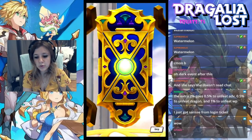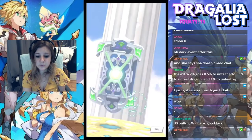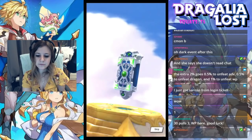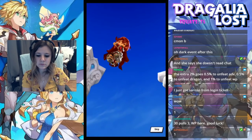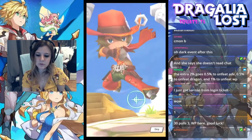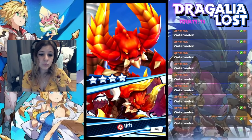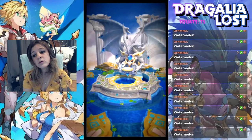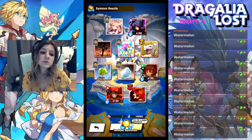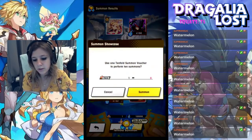Standard pull of absolutely nothing happening, even with the increased rates, as you can see. We're gonna skip all the three star stuff. That's a three star low and Ifrit, who I do not have maxed. I need one more I think after this summon roll. So that was pull number one — nothing of interest.